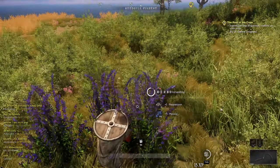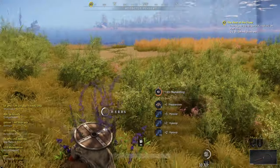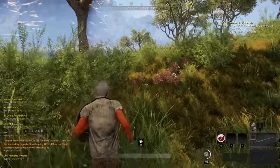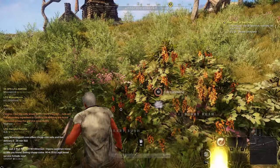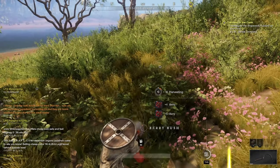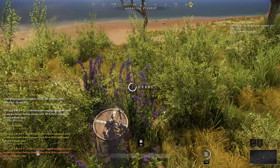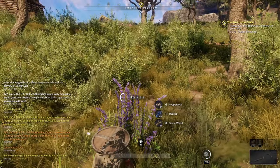If somebody comes through and grabs it ahead of you, just go grab flint while the herbs respawn, then come back and they'll be here. That's the cool part about this route — unless you've got 50 people farming at the same time, you can get whatever resources are here. Just adapt what you're looking for to what's available, and you're still going to come out making money. It's not a huge amount of cash, but when you compare it to town missions paying six gold for a lot of work, it's worthwhile.